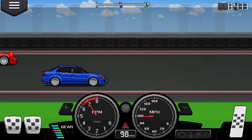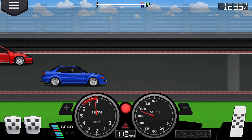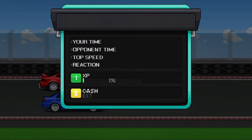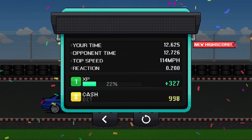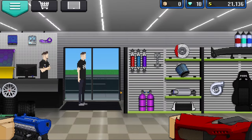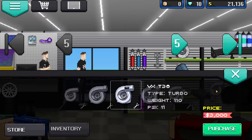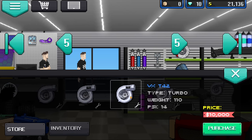At the start of the game you are going to be slow as hell — do not worry, you will get a lot faster after this video. We got a 12 second run there, which is horrendous, but just try and get a feel for the car and learn how to shift. Then we're going to go into the part shop. Once you've made a few thousand, you're going to want to buy the VX T42 turbo for $10,000.